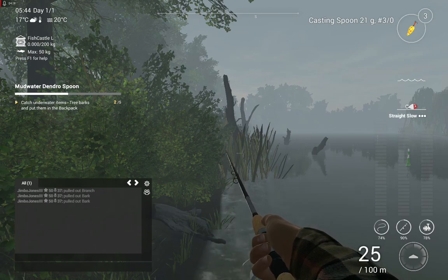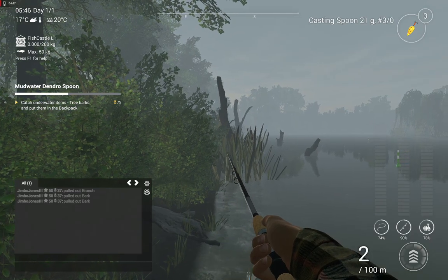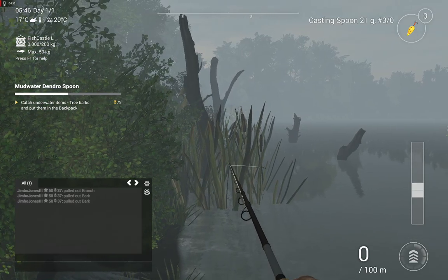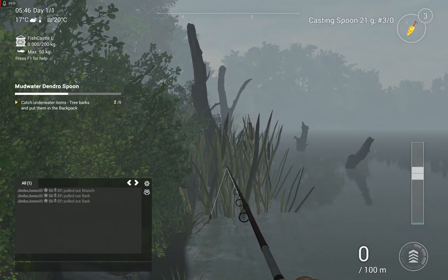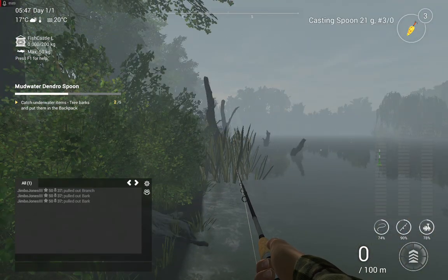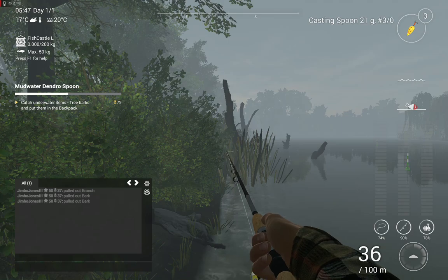I don't think it really matters what you've got on the end of the line — I've got a 21 gram casting spoon on a 3-0. What is important, and what's different to the Backlashers video I did a couple of nights ago, is you don't want to be hauling in at speed 4, you want to be hauling in at speed 1. The blue column is going to go red when you can't actually cast, so make sure it stays blue and aim for that tree. You need to be pretty accurate — about 37 metres — then reel in at speed 1 pulling straight towards the other tree, and hopefully you snag something along the way.